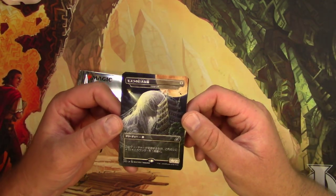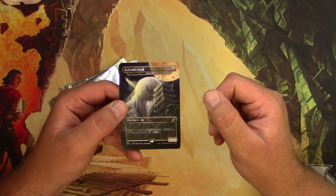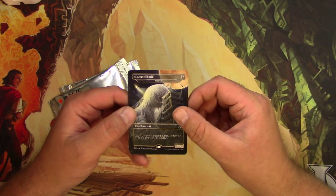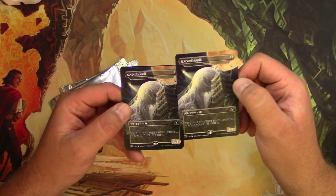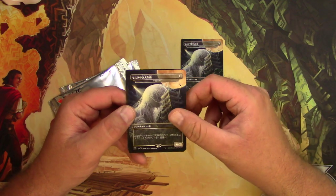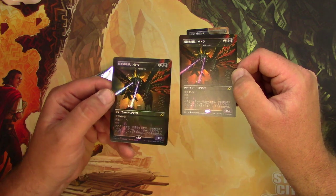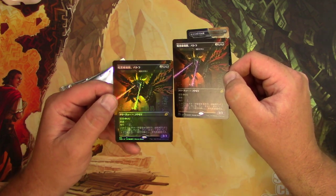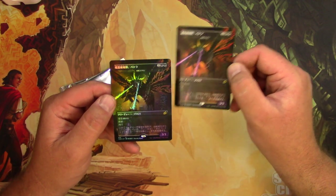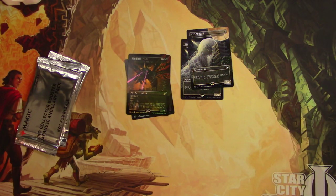There's an egg, the non-foil version — I actually pulled a couple of foils out of the Japanese Ikoria box I opened already, so now I've got extras. Cocoon, cocoon — I think that's a Dirge Bat, and there's a foil box topper in Japanese with alternate art. I should probably scan that to double check.